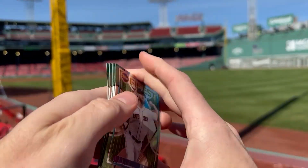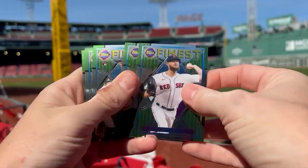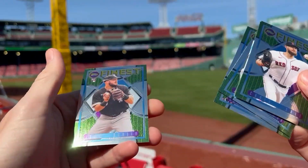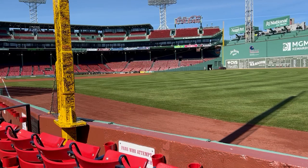Alright, no color in pack two. We got another Red Sox — Chris Sale, Myscower, McCormick, and Burger. There we go.